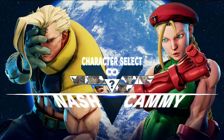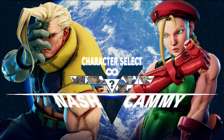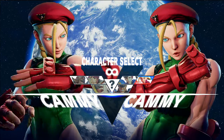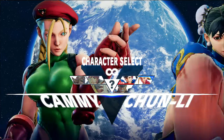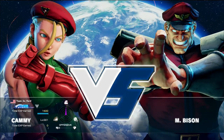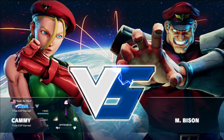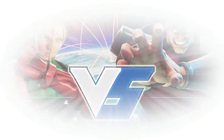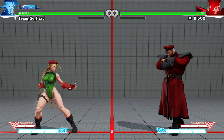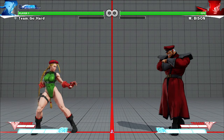We're going to save Nash for last because he's the most interesting of the first characters. Cammy - the characters look absolutely gorgeous; I can't get past the art. If you didn't know, Cammy is so far the fastest of the first six characters playable here.